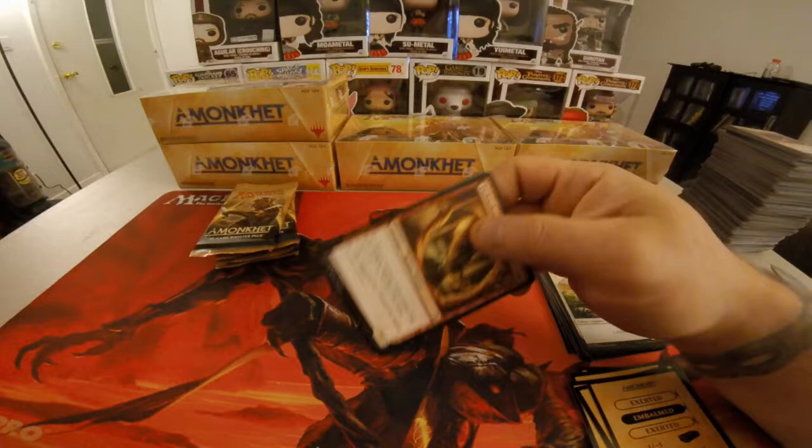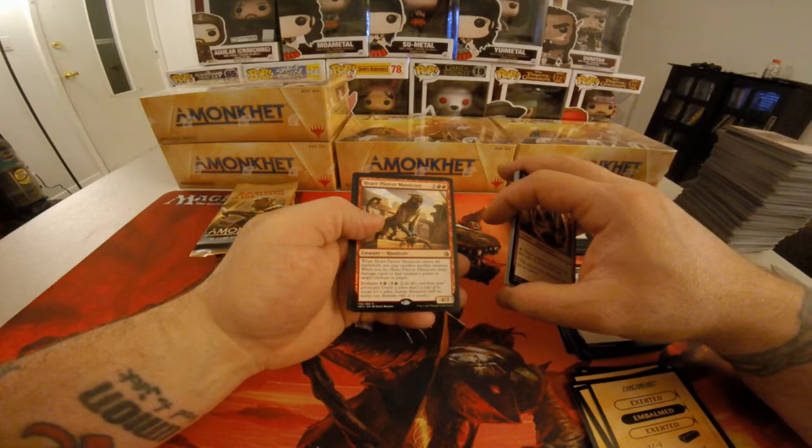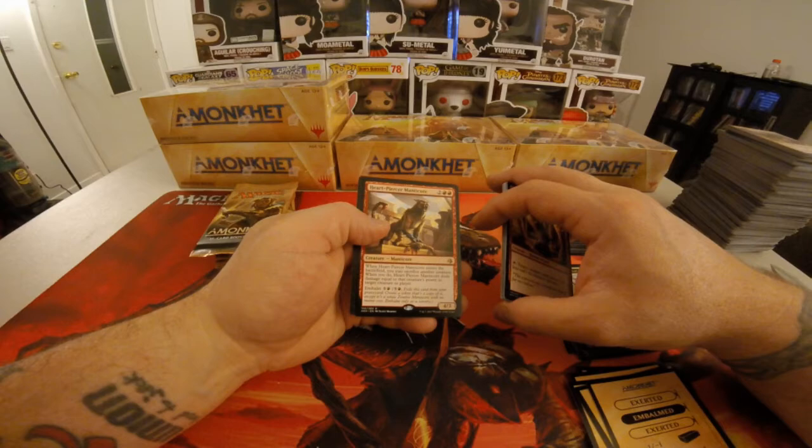Heart Piercer Manticore — two colorless, two red. When Heart Piercer Manticore enters the battlefield, you may sacrifice another creature. When you do, Heart Piercer Manticore deals damage equal to that creature's power to target creature or player. It has Embalmed for four colorless and one red. It is a 4/3.